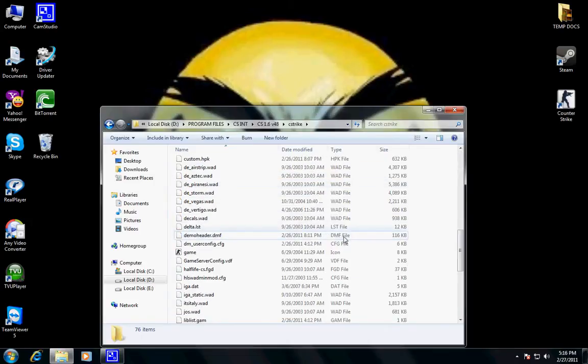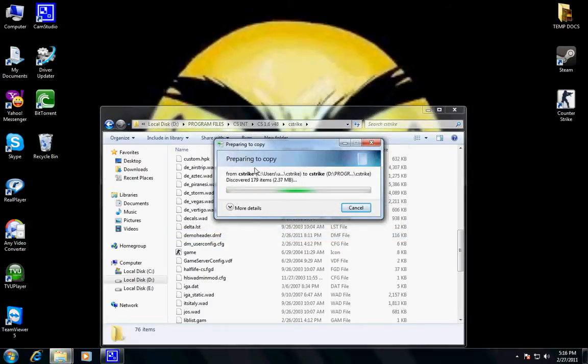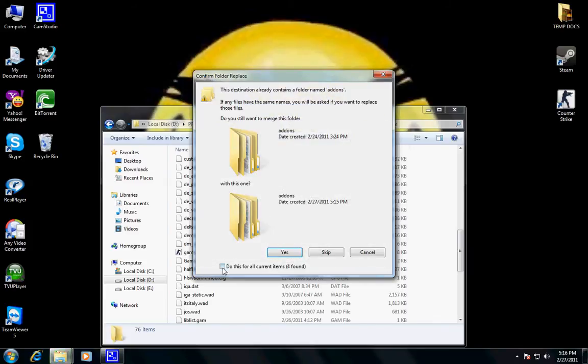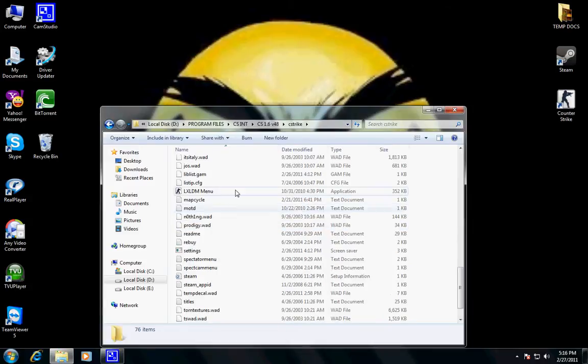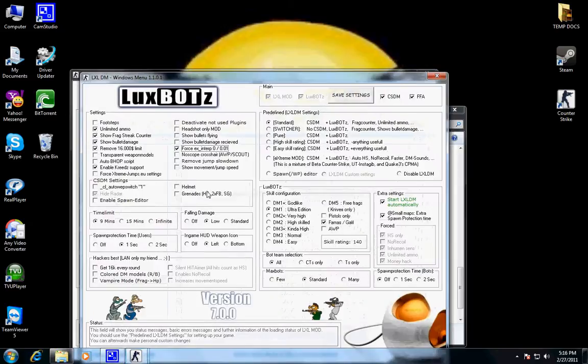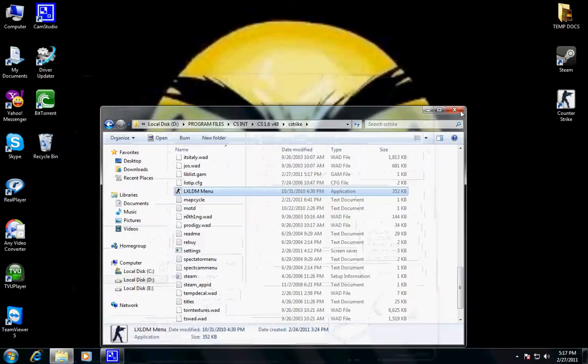You'll see a lot of files — just paste everything here. Since I already have all these files I'll click cancel. Then find the lxdm menu, open it, choose your desired settings, save it, and close it.